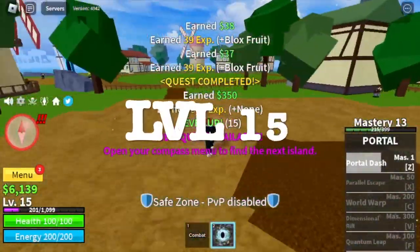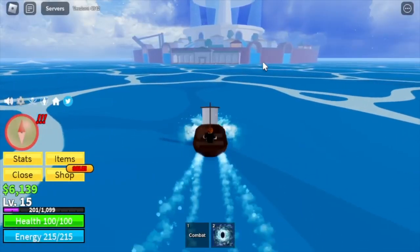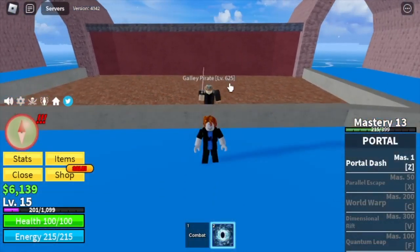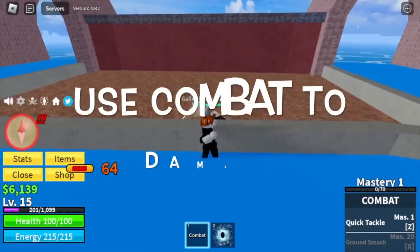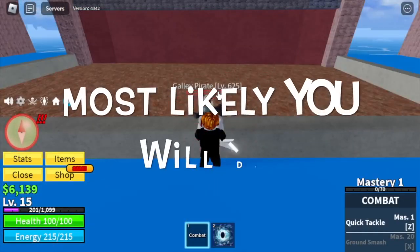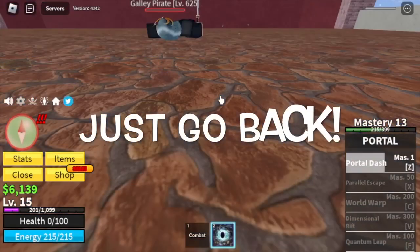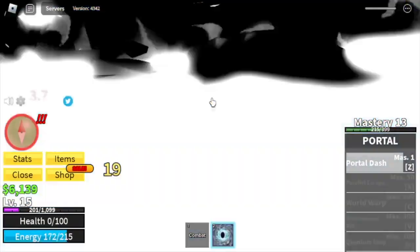At level 15, we will now head to the Fountain City. We're gonna beat the Galley Pirate. The technique here is Wall Strat. You're gonna use your combat to damage it initially, then last hit him using your Portal Dash. Most likely you will die, so just go back and then use your Z skill again.